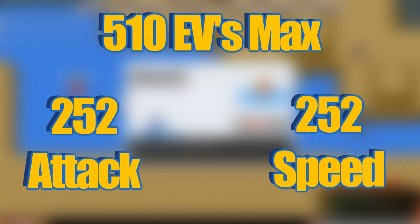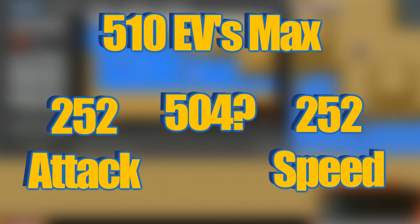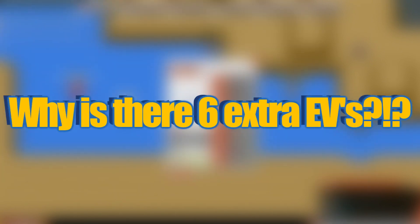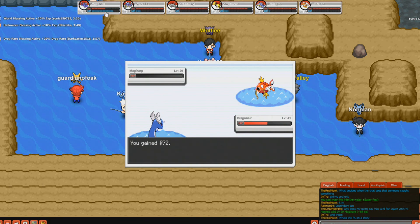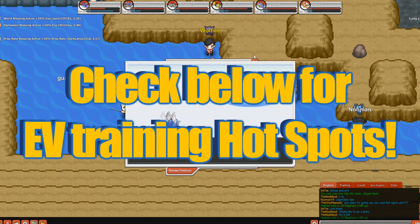Now if you're really smart at math, you're going to notice that once I put 252 EVs in each stat that's only going to add up to 504 EVs total, which out of 510 is not all of them. For some reason Pokemon has put in 6 extra EVs — some say it's so you can fix your mistakes and others say it's so you can strengthen weaknesses. There are two ways to raise your EVs in Pokemon Planet: you can fight wild Pokemon, or you can feed your Pokemon vitamins. Down in the description below there is a list of places that you can best train your EVs for each stat.